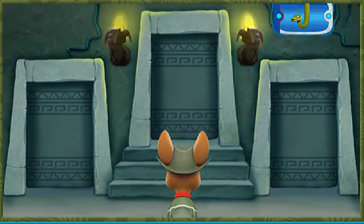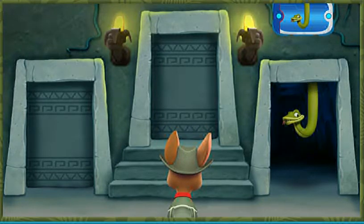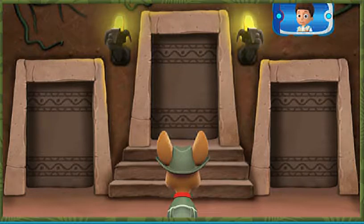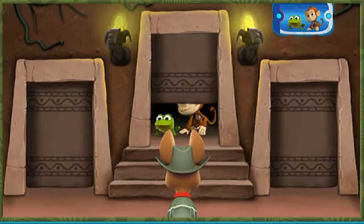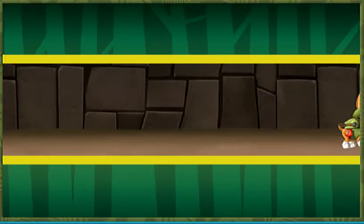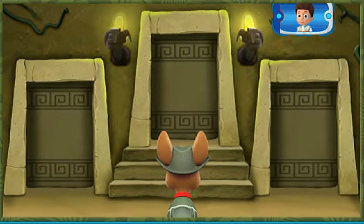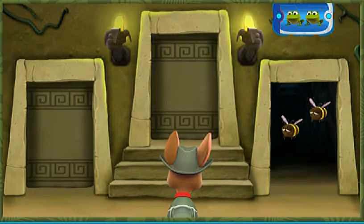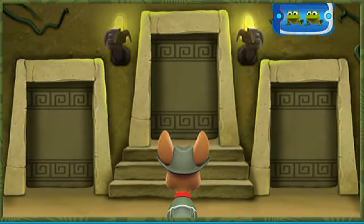Hmm, that doesn't sound right. You need to find a snake — try again! Next, you need to find the room with a frog and a monkey. Listen to the sounds behind each door. That way! Hmm, that doesn't sound right. You need to find two frogs — try again.